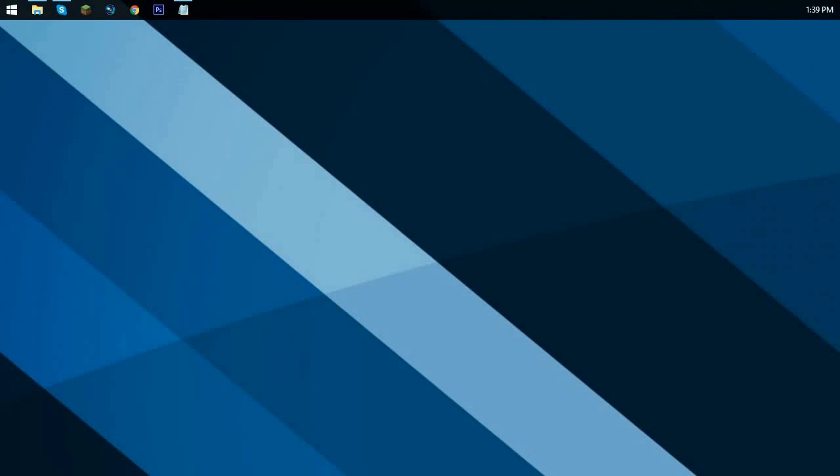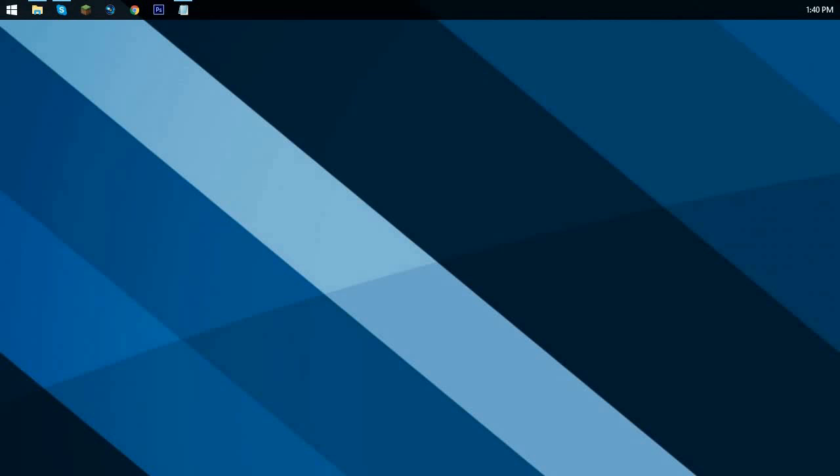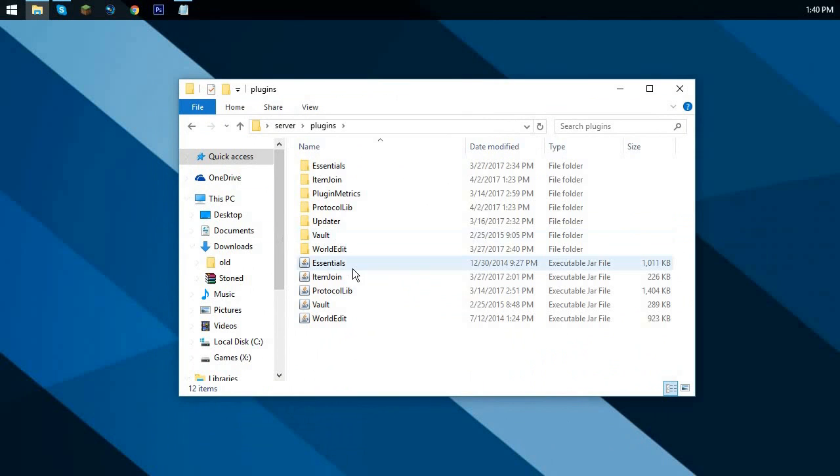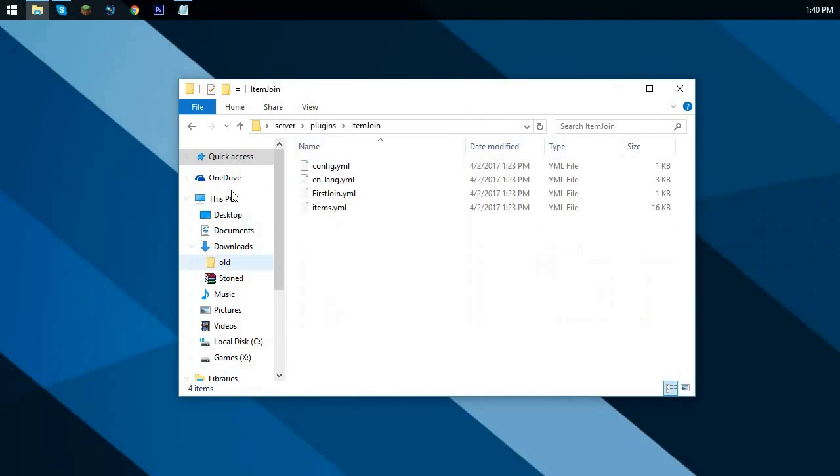You can add additional plugins but I'm not gonna go through that because it's not necessary for this video. What you want to do is get the plugin, drop it in your plugins folder, restart your server, and we're mainly gonna mess with the config — there's not many in-game commands. Go into your plugins folder and then into Item Join.